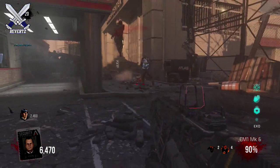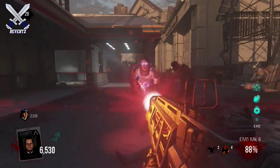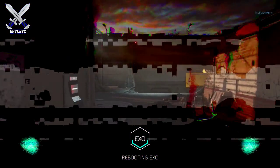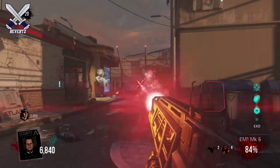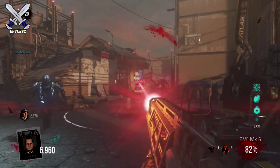We do know that Richtofen does have the power to reverse time, so maybe he had other plans for the four characters. I'm just kind of theorizing some outcomes, but in my opinion this image does have something to do with the Black Ops 3 zombies campaign.